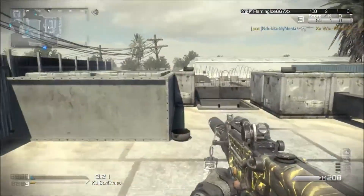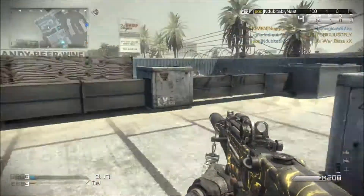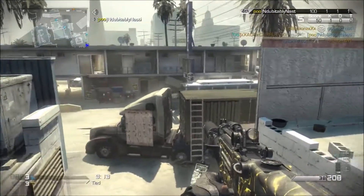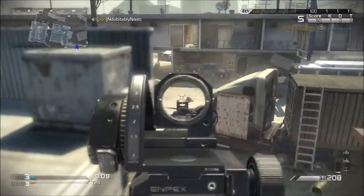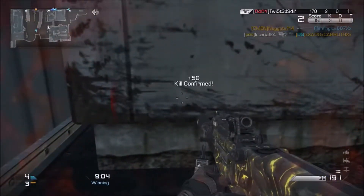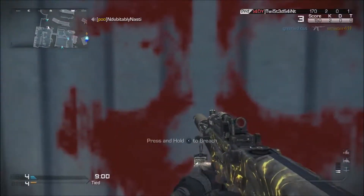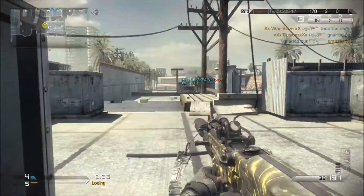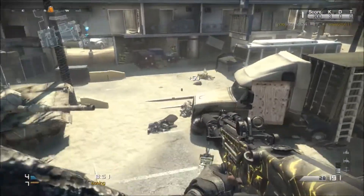Using the Magma camo — this is the Magma camo video from one of the DLC camos that came out. We're on the map Octane, I believe. Get our second kill there behind that semi — don't think you can hide from me.